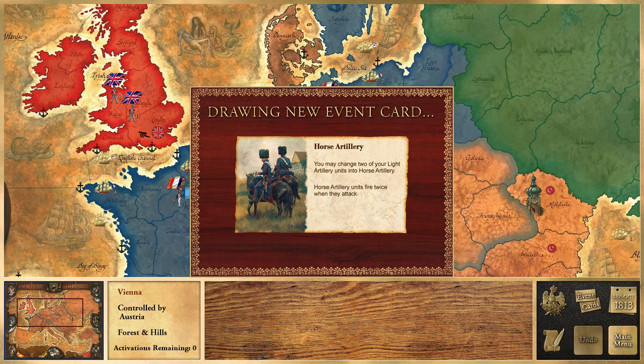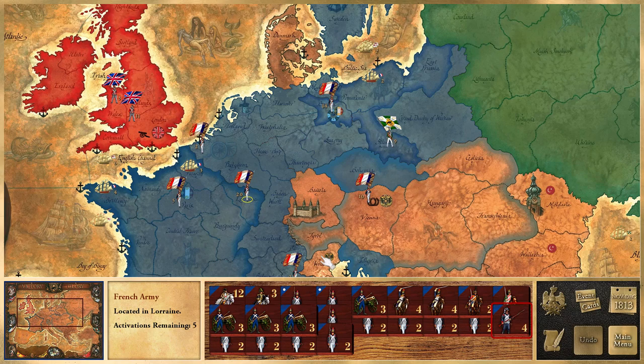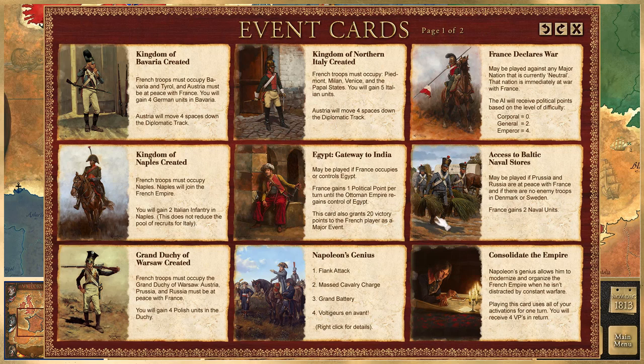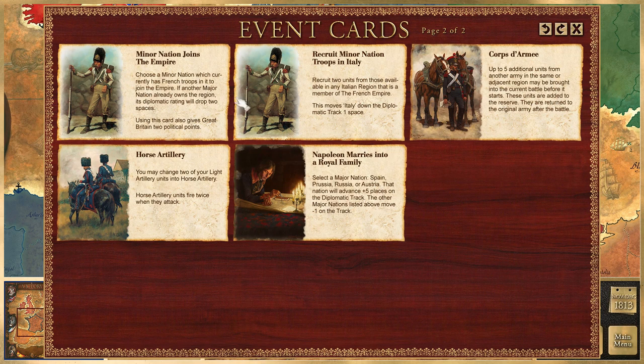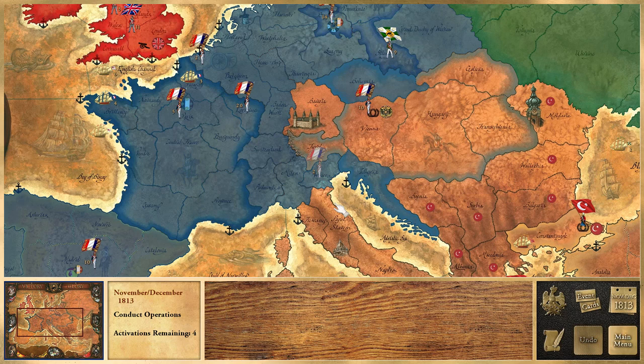One thing I want to do - take Venice from the Austrians. They always get that. So now the Austrians took Bavaria from me, then I take Venice from them. Austria is really cut to pieces at this point. That's what they get for messing with the French Empire.